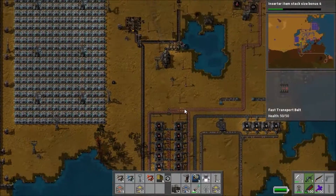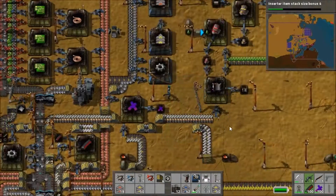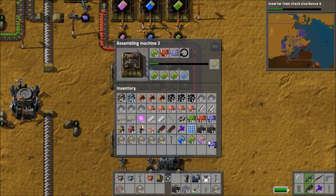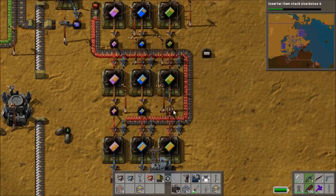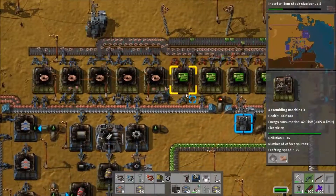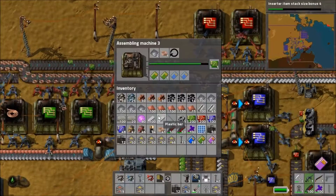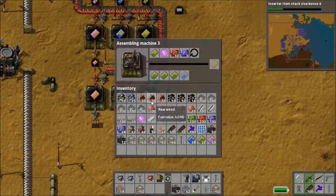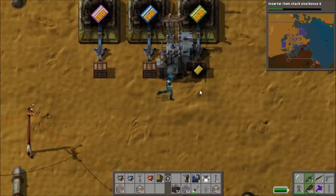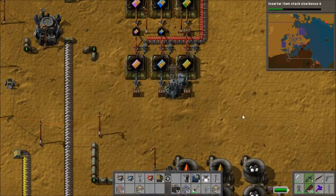Checking the factory, we're now out of alien science packs, which is a problem — I'll have to go kill some biters. In the meantime I carry on sorting out production of the level 3 effectivity modules by putting in more processing units. I've disconnected the supply so I can harvest as many as I can, but it's not quite enough to keep up. We're nearly done though — just one more to go and then we'll have the five. After that we just need to stock up on processing units to finally build the suit.